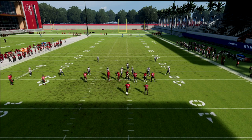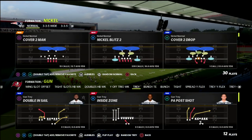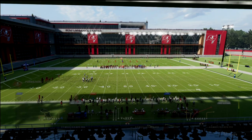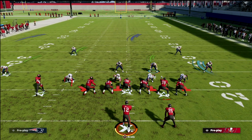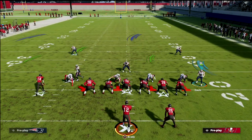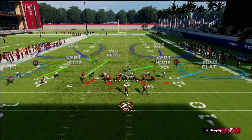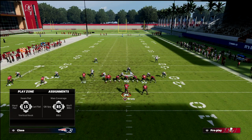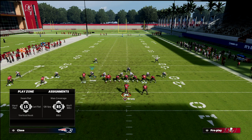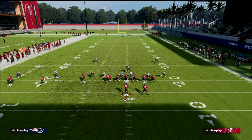Let me show you one other pro tip: you can call any other coverage — I'm going to show it out of cover two — but this is a man-align concept you can do against trips tight end. You're going to man-align and shift like this. This corner here — what I would recommend doing with him is putting him into some kind of zone. In this scenario, we're going to put him in a vert hook.